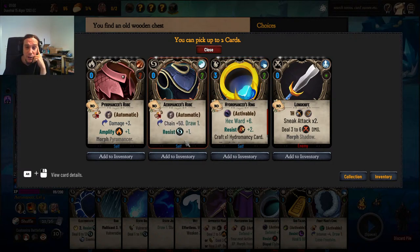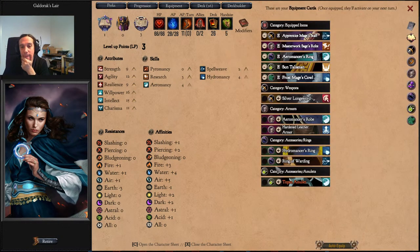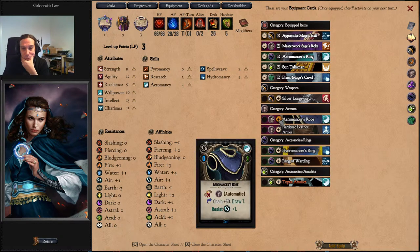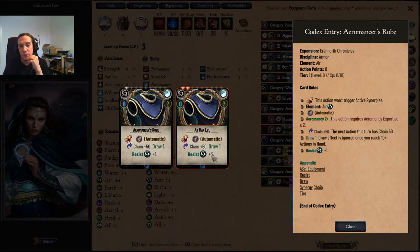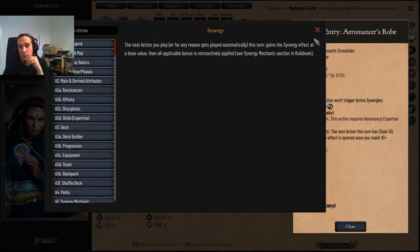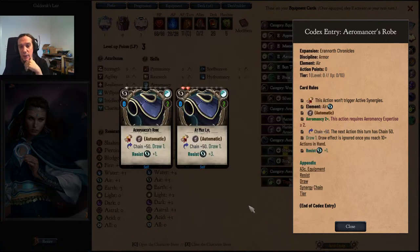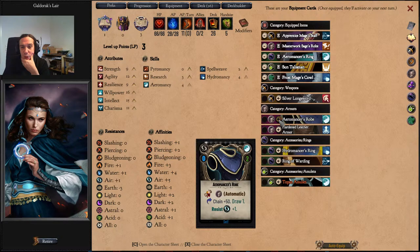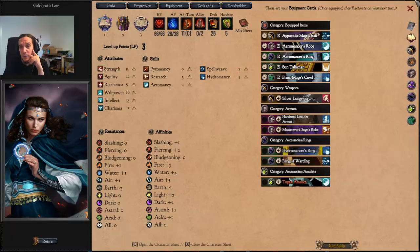Aromancer's Robe — even better than the one I just bought. This is a good item: it gives me a free card per turn — it's really free. And it gives me some lightning resistance — Chain 50%, which is pretty cool. This rope gives me a chance to double my first spell each turn, but an Aromancer's robe gives me a free card more per turn. I'm sold.